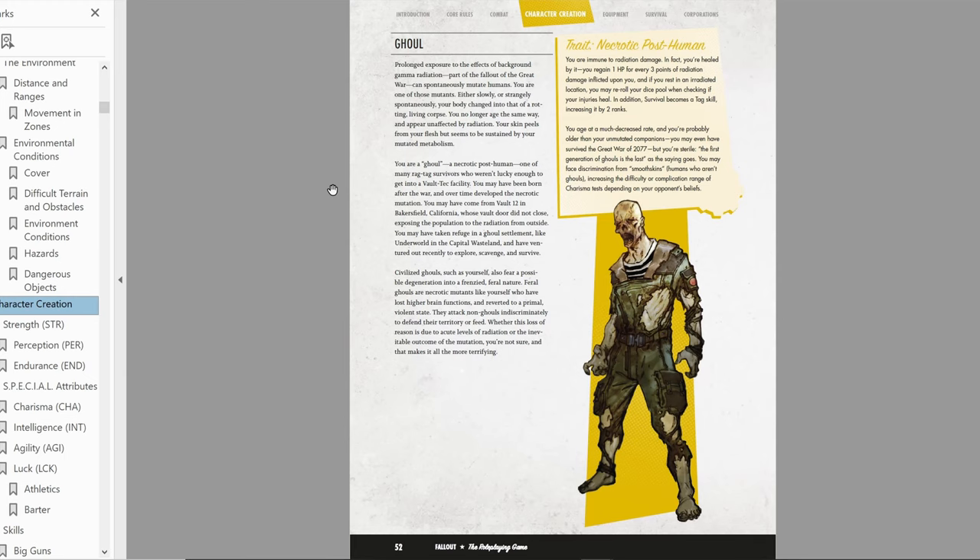We do need to name our character. I just remembered — it's going to be Ritz. Like Young Frankenstein: 'Put on the Ritz!' So there we go — we have Ritz the Super Mutant, with Strength 11, Perception 5, Endurance 10, Charisma 4, Intelligence 4, Agility 5, and Luck 5.